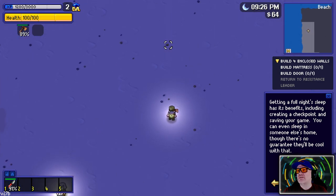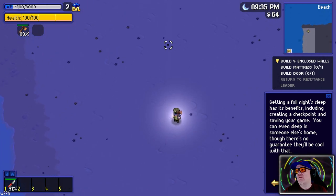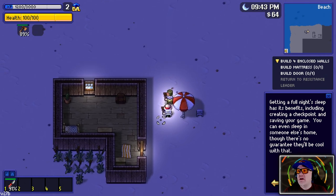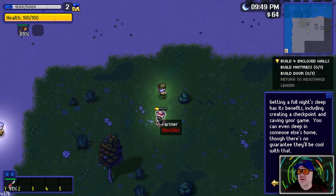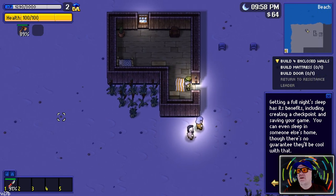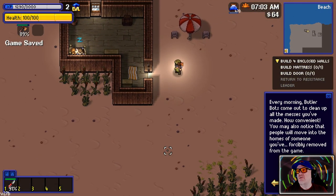I genuinely don't know how to build four walls - if I can't build one wall, four is going to be tough. We need to sleep. There's a building - may I borrow your hut? Thank you. No witnesses, no witnesses! This is our place now and now we can sleep until morning - look at us go!